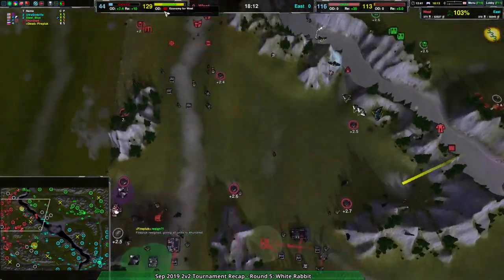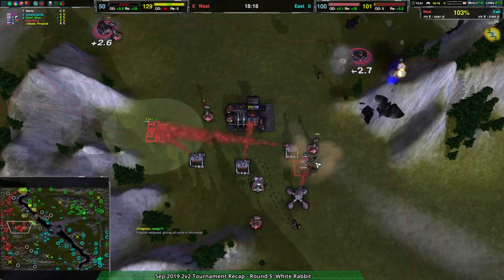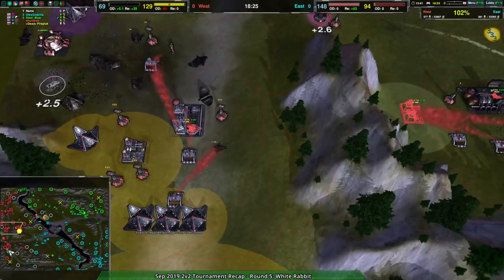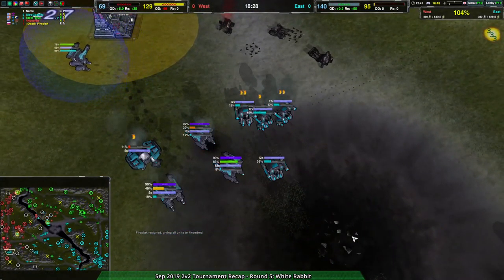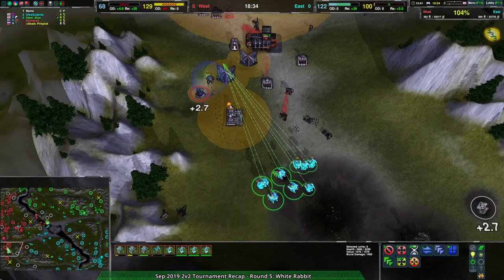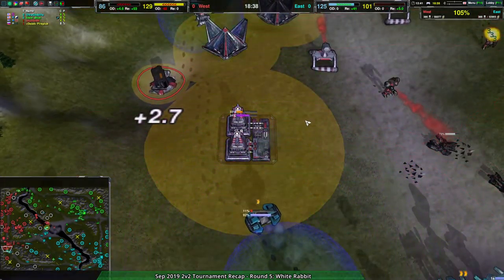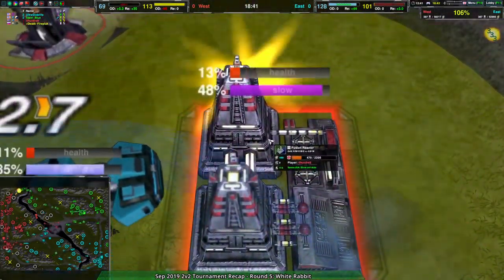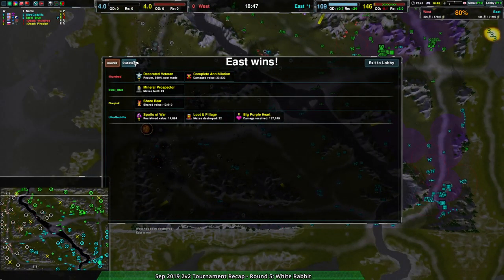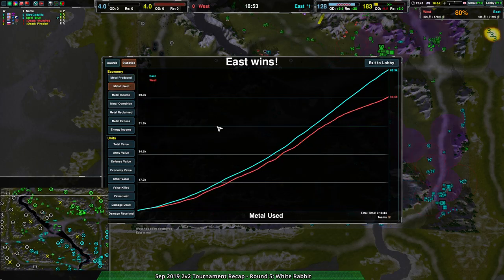Firepluck is already talking to 400. They might try — any striders being built up? They've got reclaim going, some fusion blasts being built up, factories? A good imp too. But that imp has no follow-up. Once these forces are no longer stunned — that's five seconds — the fusion reactor is going to be dead. And with this fusion reactor dead, that's pretty much game. Right as the fusion reactor dies, Firepluck throws in the towel, and Steel Blue and Ultra Godzilla win another game. Well done, you two.